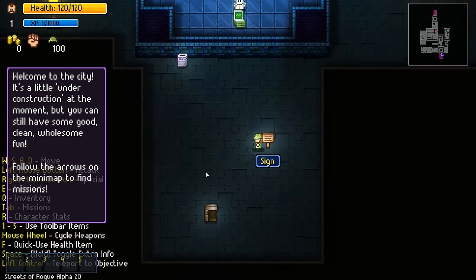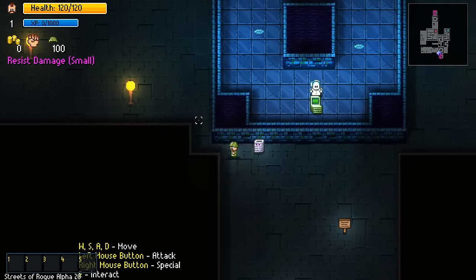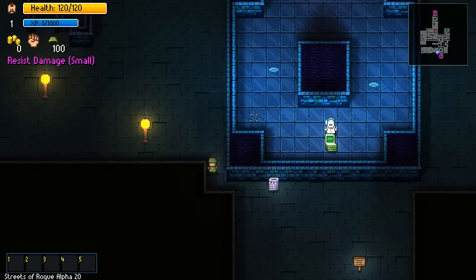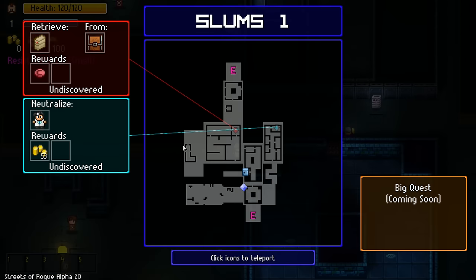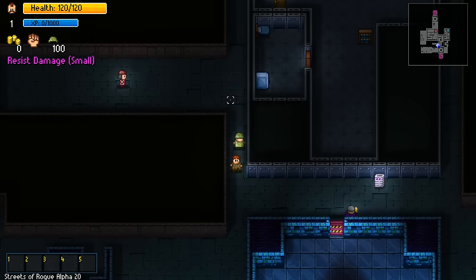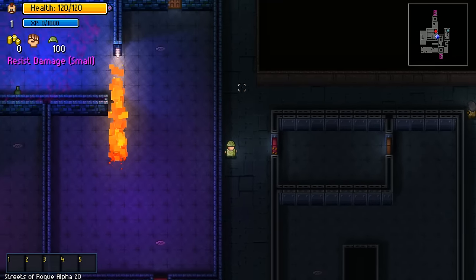There's a sign: welcome to the city, it's a little under construction at the moment, but you can still have some good, clean, wholesome fun. Follow the arrows on the minimap to find missions. The minimap is right here. So let's maybe go and grab the chest, or try at least - don't get killed in the process.